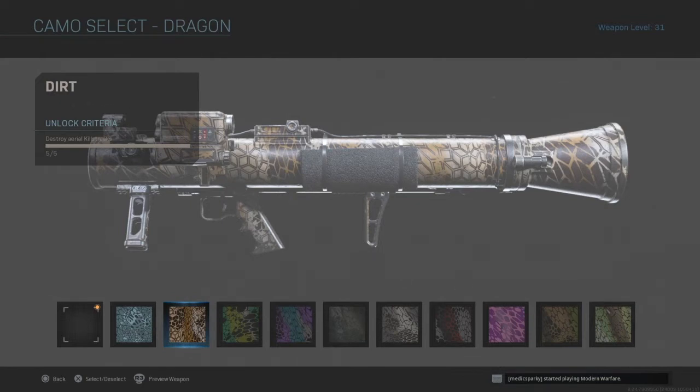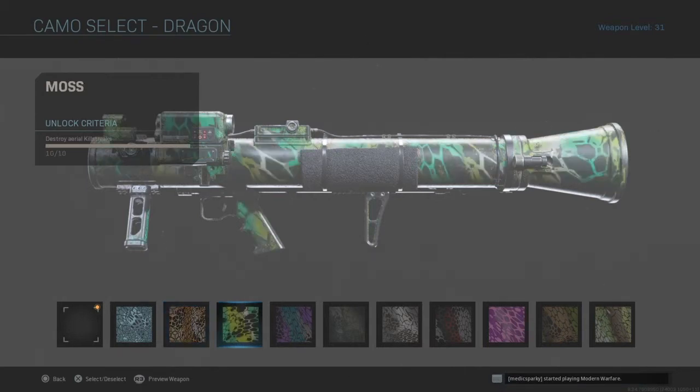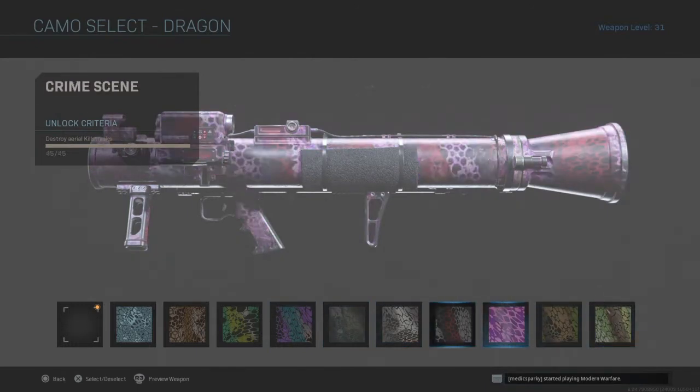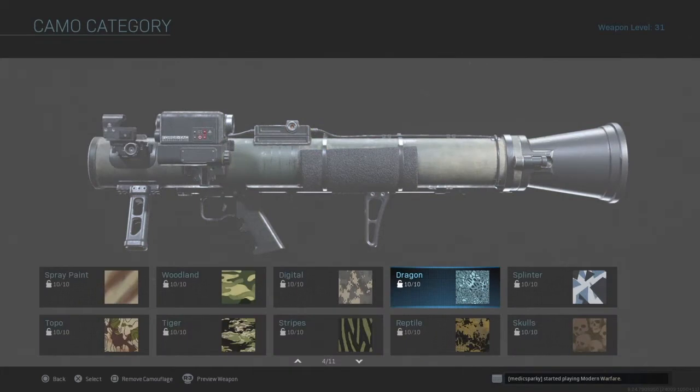You can destroy attack choppers, support helicopters, and the jets that come in. It's fairly easy. On the jets there's no lock-on, so there are no flares that will send the rocket off course — the rocket just goes straight.